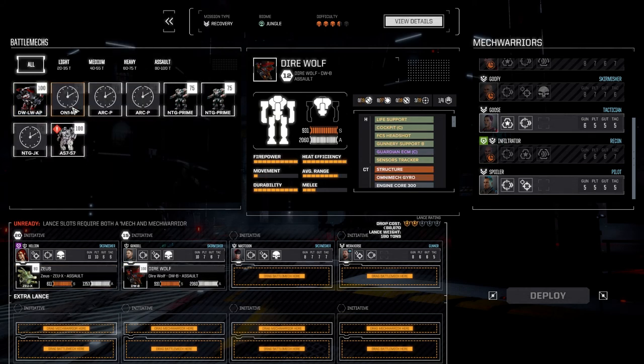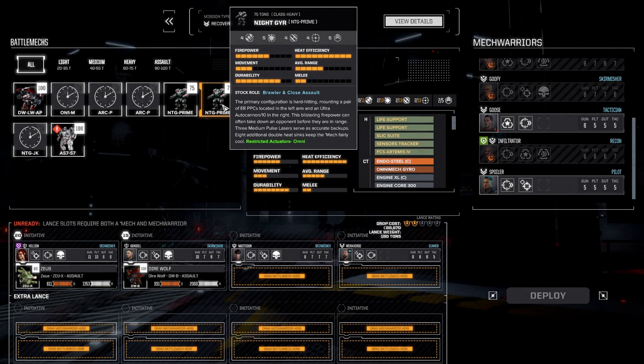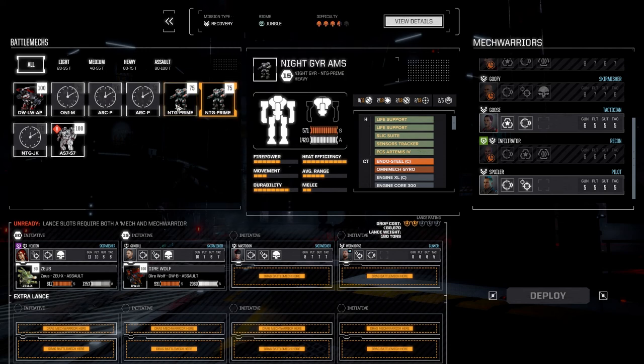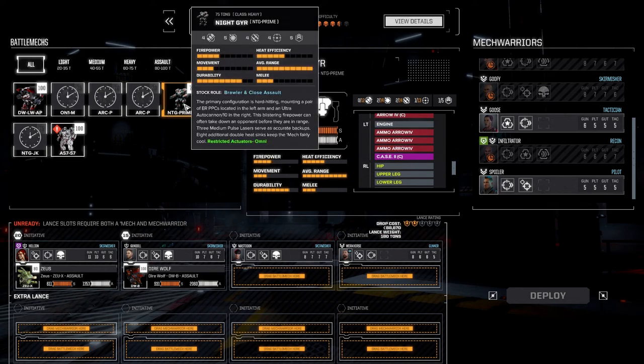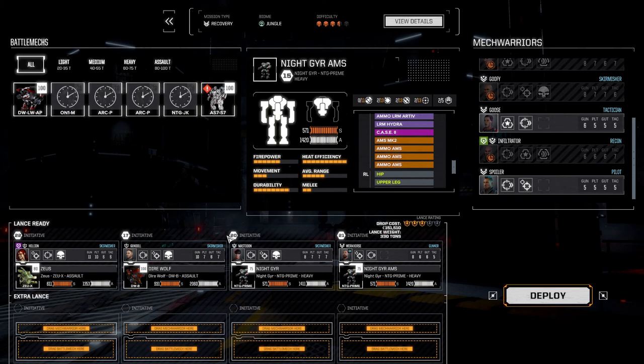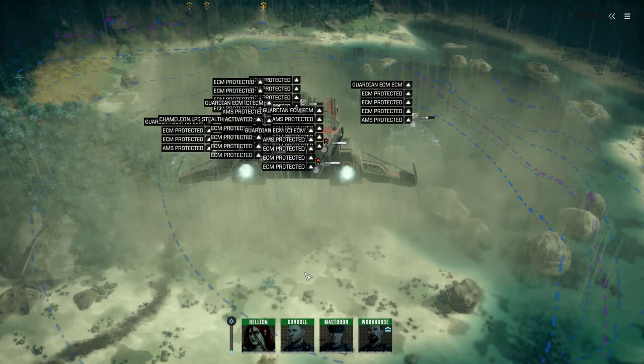So we're going to go with the Zeus, Direwolf-B — because I want to eventually move that to Gundal — and this is a recovery mission. Let's go with the Arrow mech and the AMS mech. Recovery mission — yeah, why not. Let's go this route. Let's deploy and get it done.